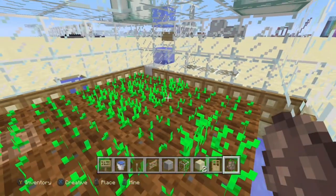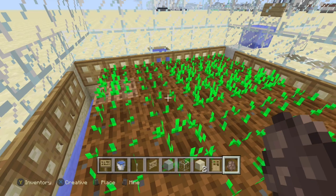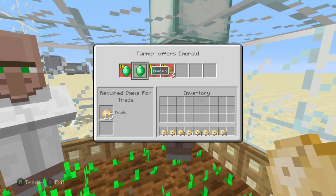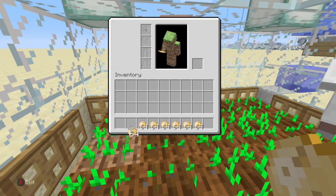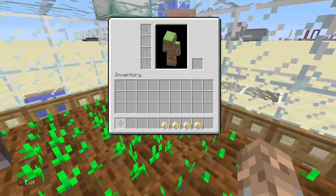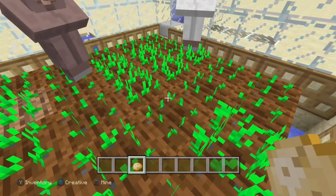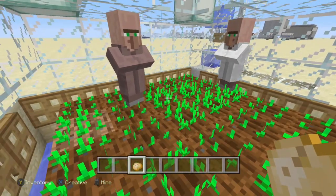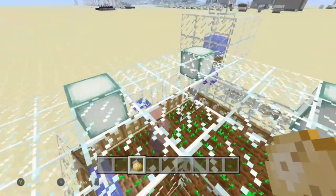To finish, get two villagers in the breeder. You need a farmer — or something that harvests crops like a fisherman or fletcher — and one other villager. We've got a librarian and a farmer. To kick-start things, give the farmer four stacks of potatoes and the other villager four stacks as well. If you're using carrots, use carrots — don't mix crops. This thing should start breeding now.